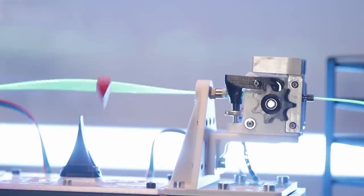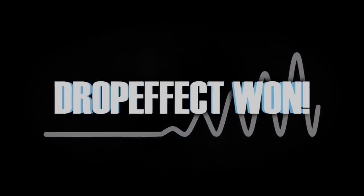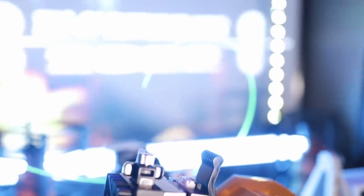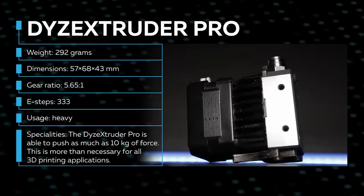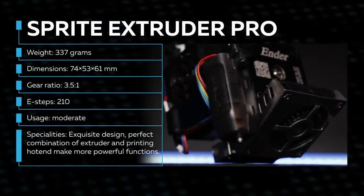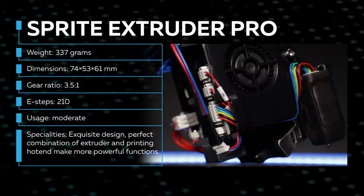The Omnia Drop's pull strategy looks just like its logo. Next up: the heavily used, beaten-up Dye Extruder Pro with the highest gear ratio of 5.65 to 1. It competes against the Creality Sprite Extruder Pro — a new kid on the block that has already been a game-changer for many people. Let's find out if it's strong enough to win this battle.